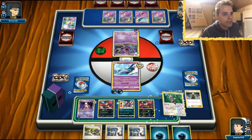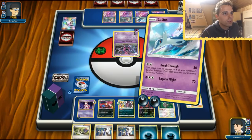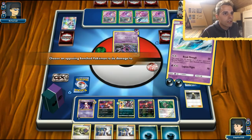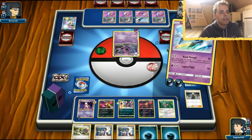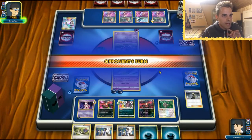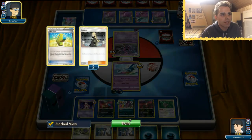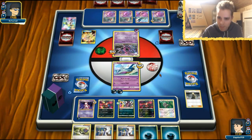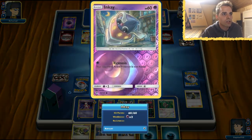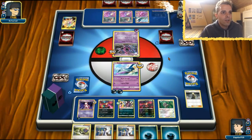We got Oranguru — Oranguru is nice, so we can draw and use Instruct. We actually hit for Psychic Weakness. If this one had 20, 40, 60, that is enough. Mewtwo can take care of Latios, so little Inkay will be the ones targeted here. 60 damage. Too bad we didn't cut our Guzma — Guzma would have been so amazing in this situation where we could have just targeted an Inkay and knocked one out.